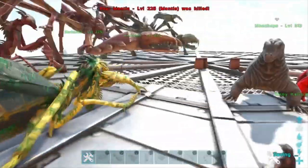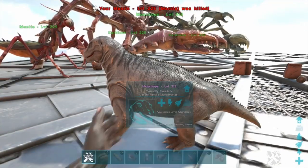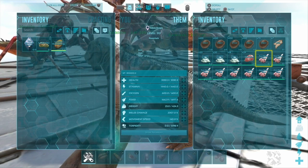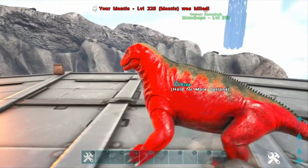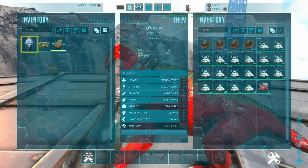Let's test out the mantis. Send him in and — 40, 58 poly from the unleveled Moschops. Now let's send in the levelled Moschops and look at that: 360 poly from one mantis. Isn't a bad shout.